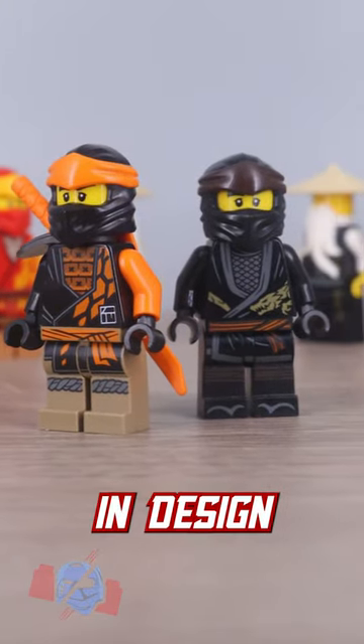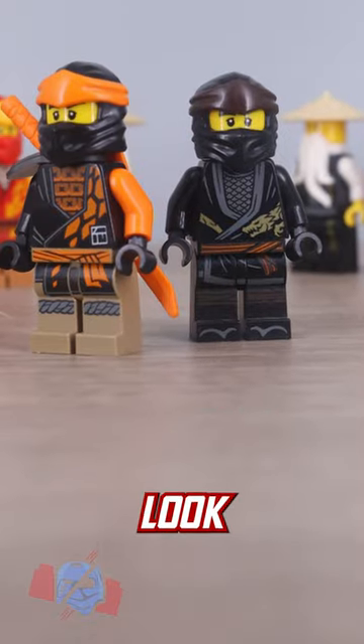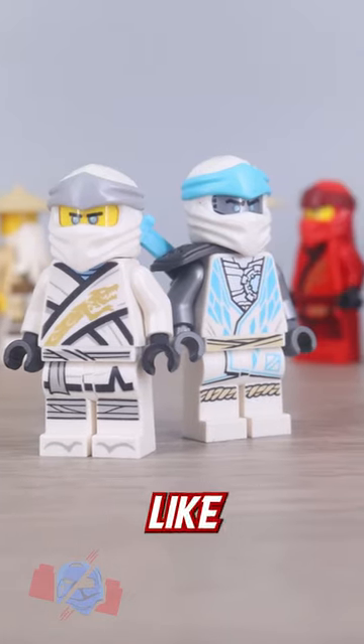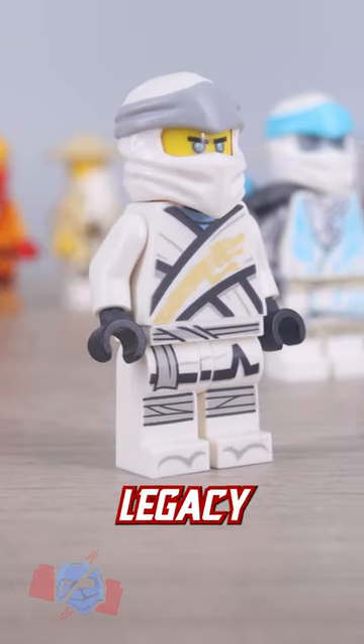Cole was tough, being very similar in design, and while I do appreciate a down-to-earth look for him, the splash of orange in Core is perfect. Zane was also difficult, but just like Jay, it came down to overall design and his Legacy robes.